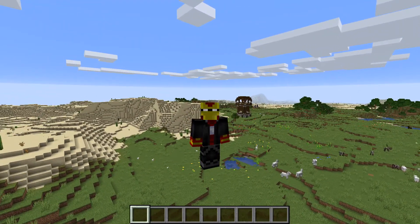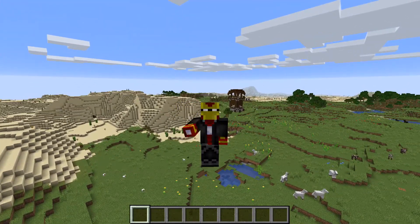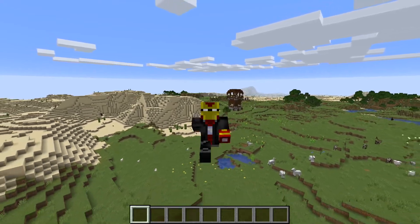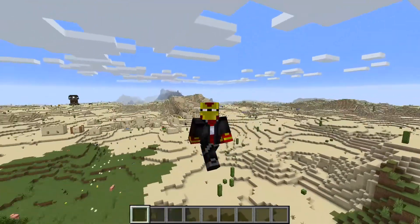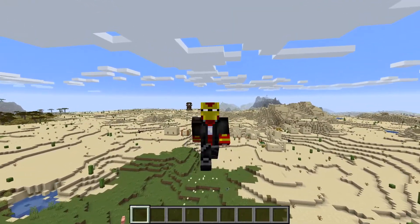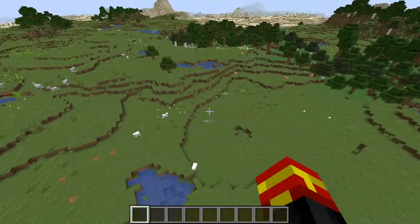As you can see behind me right here, we have a Pillager Outpost directly behind me. But this seed doesn't just have one of these — it also has another one. There are two Pillager Outposts that are very, very close to spawn right here.